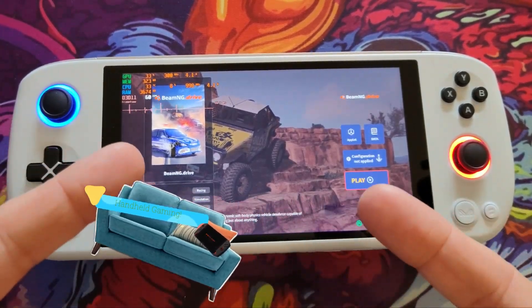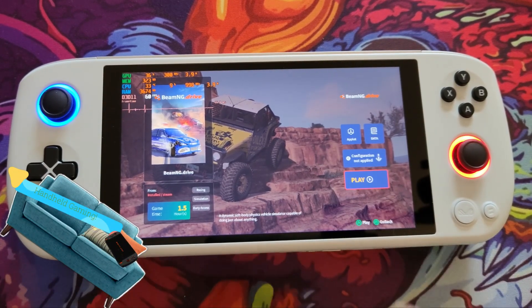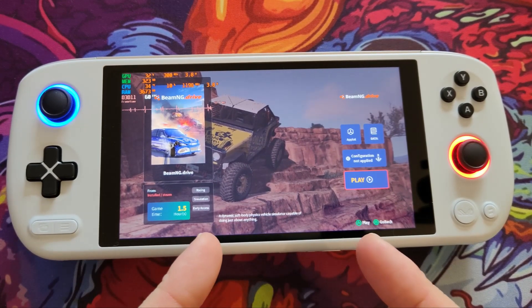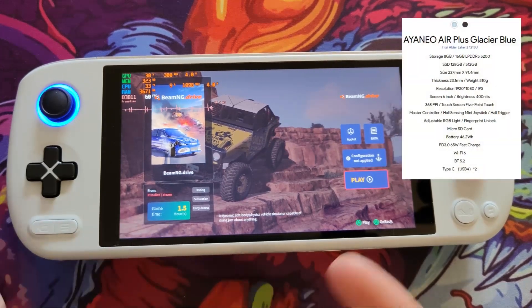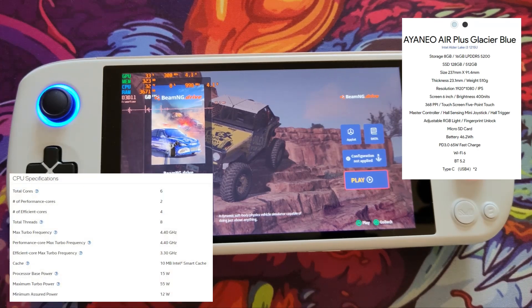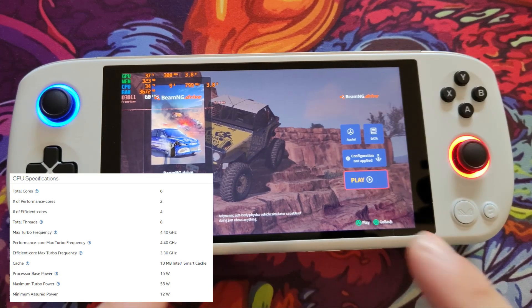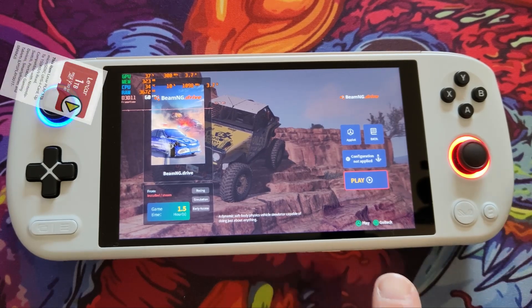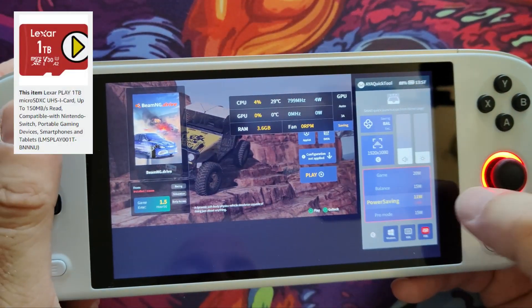Welcome back to the channel. Today we're going to have a look at BeamNG Drive on the INEO Air Plus Intel i3-1215U - it's a bit of a mouthful. This has the Intel i3 processor, it's a six-core eight-thread with two big cores and four little cores. It's got eight gig of RAM, 128 gig NVMe built in, and I'm using a one terabyte micro SD - that's what the game is installed on.